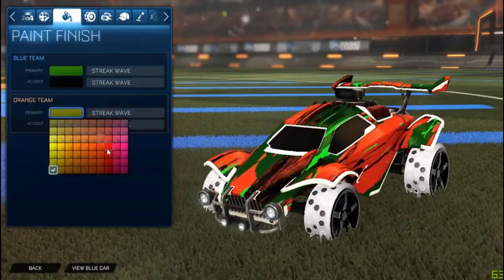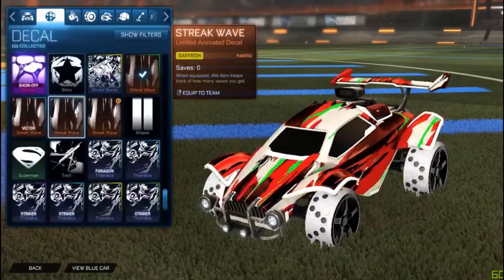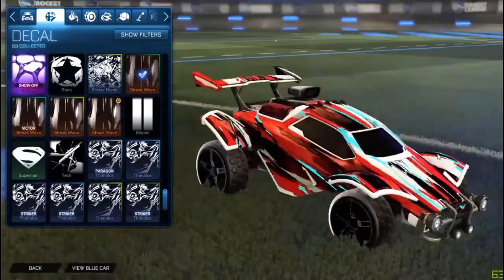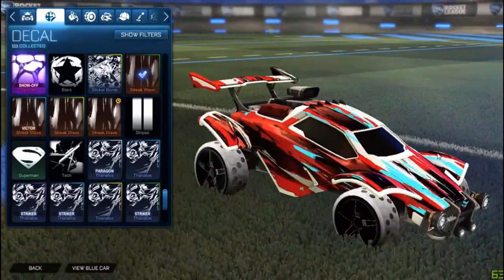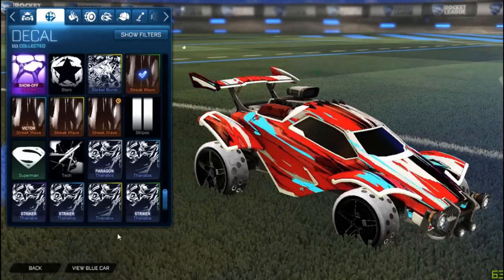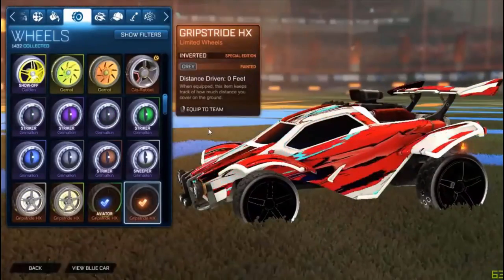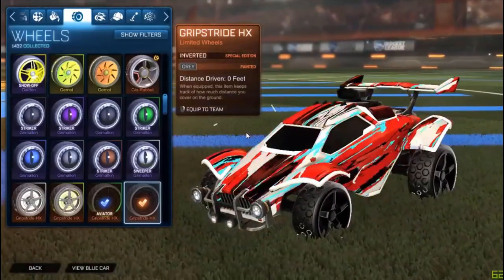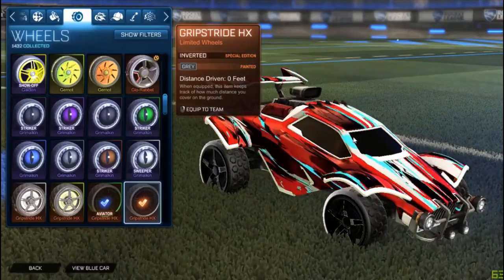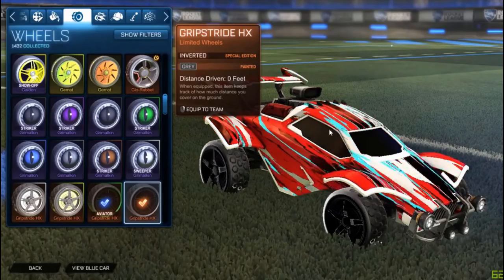We definitely got to change the colors though. I'm thinking like a red with a white, but I need a painted streak wave that's going to match it well. Maybe I could use sky blue, but it doesn't look super good. That looks really cool though. 210 viewers. These wheels are inverted right now, which is one of the new special editions you can get on these wheels. Honestly Psyonix, if anyone from Psyonix is watching this, this is one of the best updates ever. This is so cool.